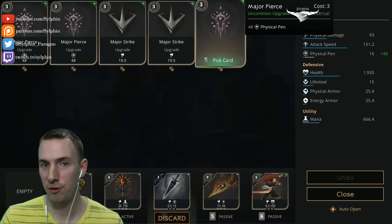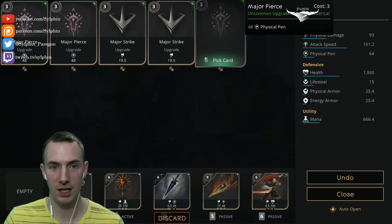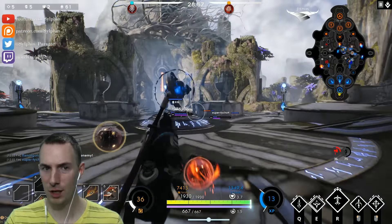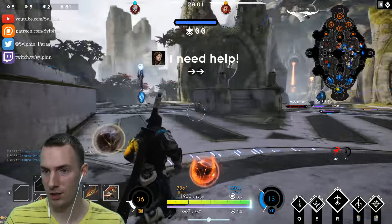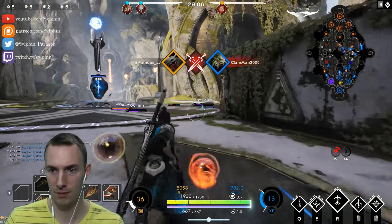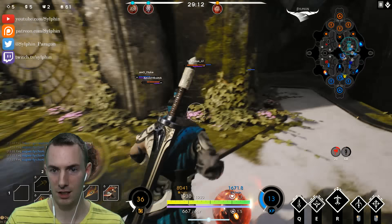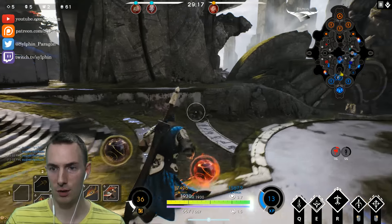It looks like the enemy team has a fair amount of physical armor. So we're going to get major pierce and a major strike for now. Maybe finish that off with major pierce and we'll see how much armor the enemy team is going to have. It looks like our Sparrow is getting caught, so I might have time to go save her here and then go left lane to defend. Let's see exactly what this Belka is doing — nothing. She's going mid but she's going left.